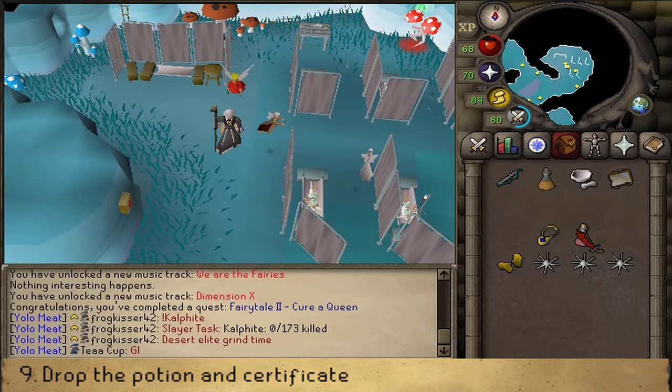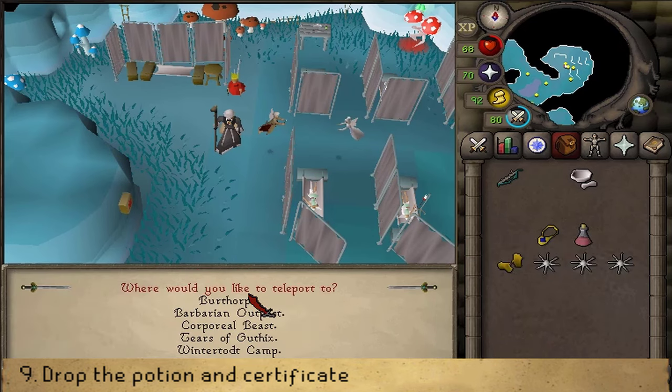Drop the Magic Essence Potion of two doses and destroy the certificate — you no longer need it. Please subscribe, rate, and comment.